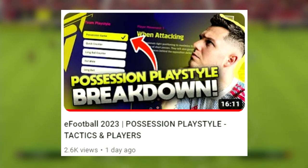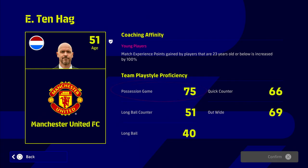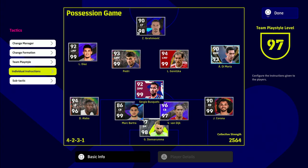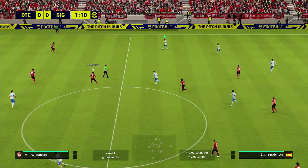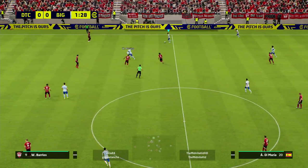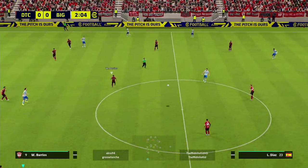Check out part one where I cover tactics and players in more detail. Firstly, you do need to get a manager that links up with the team play style proficiency — this goes for every video in this series. We're using Ten Hag who has got the possession game manager play style, and we're picking a team using a modified 4-5-1 / 4-2-3-1 with one holding DMF.